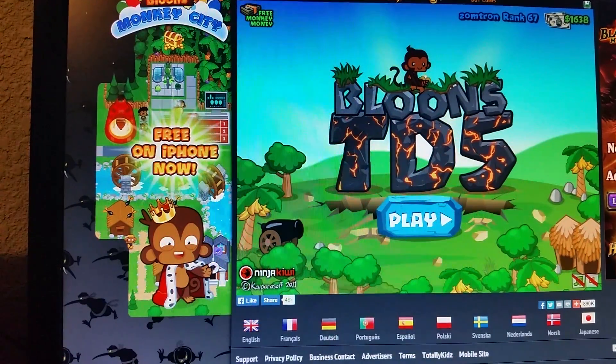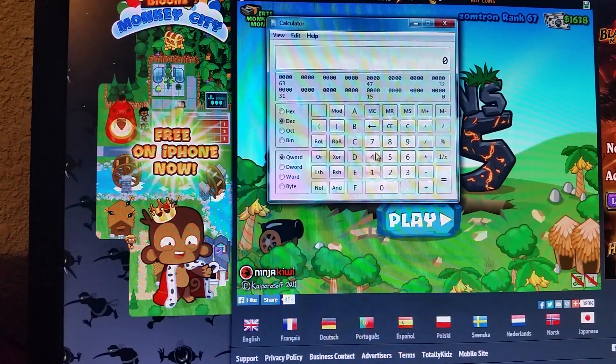Remember that number. You want to have a calculator — go 4156, make sure it's on Programmer Mode, and then on DEC.